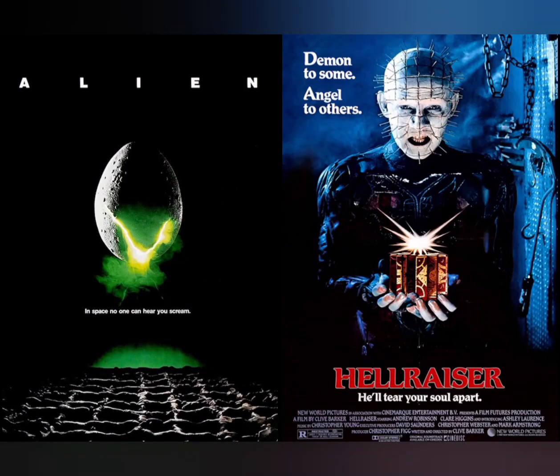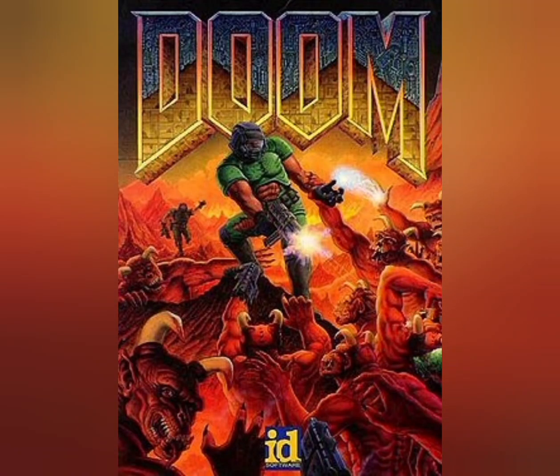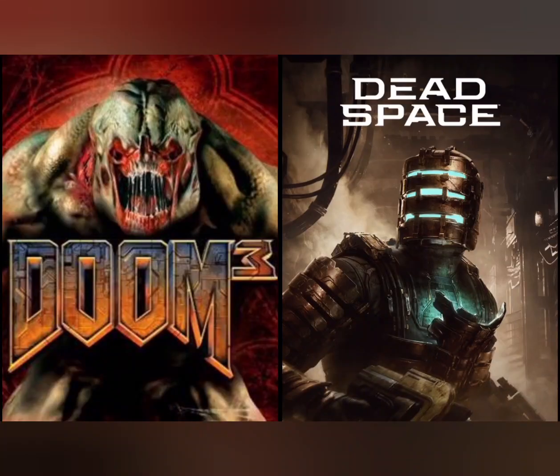Event Horizon definitely feels like a mixture of the Alien movies mixed with the Hellraiser movies, and part of that reason is that Clive Barker was brought on as an executive consultant. There's a moment early on where Dr. Weir opens some blinds and the noise heard is actually the sound of a door opening from the video game Doom. And speaking of Doom, both the creators of Doom 3 and Dead Space have stated that a lot of their inspiration came from Event Horizon.